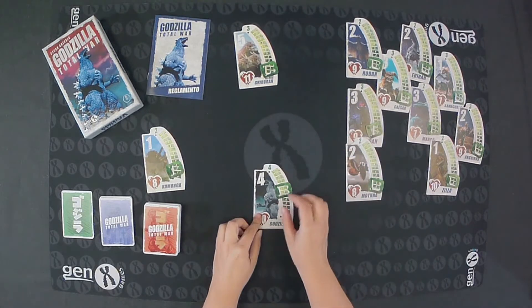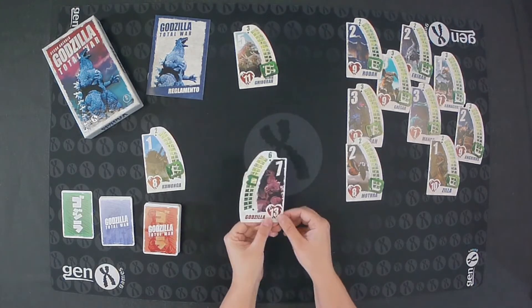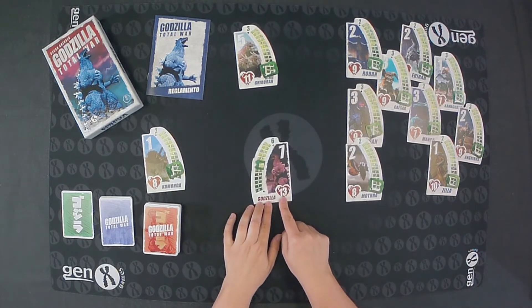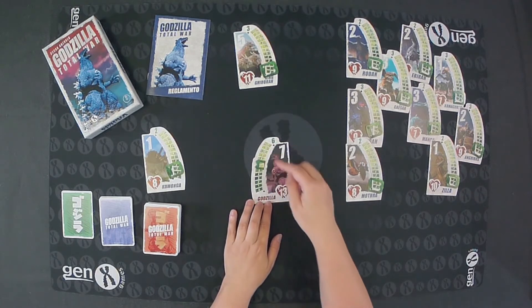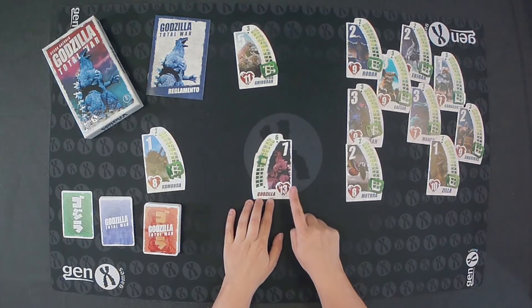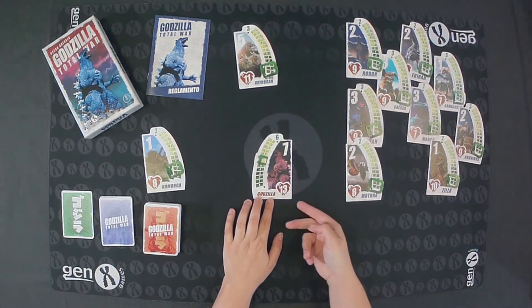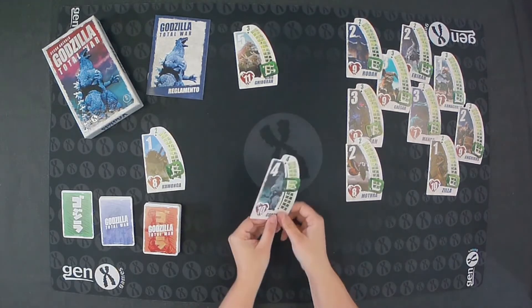Kaiju cards have 2 sides. The normal side is the blue one, where you start. If you turn it over, there is the red side, which is the furious side. If at any time the life points reach 0, you turn the card over and play with different values — it has more life, more power, and more points.